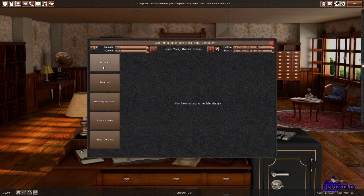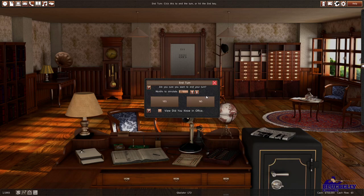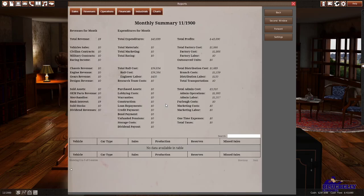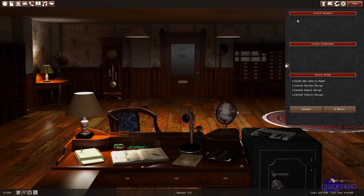We only have one factory, which we can't access yet because we have no active vehicles. But once we have that, we'll be able to see our factory and our branches. We're going to let this episode get us through selling some cars and then talk strategy on what's next. These turns go really fast because we're just spending money on R&D to make our car. This little pop-out tells us how much time is left on development, and now it shows we've created a new vehicle model.